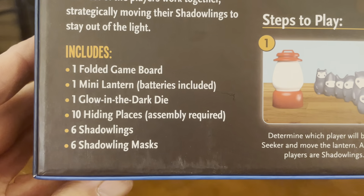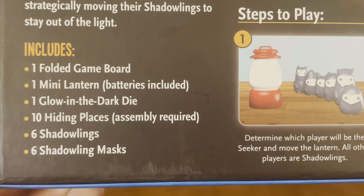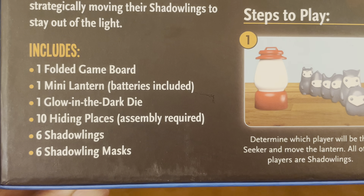This game includes one folded game board, one mini lantern with batteries included, one glow-in-the-dark die, ten hiding places with assembly required, six shadowlings, and six shadowling masks.